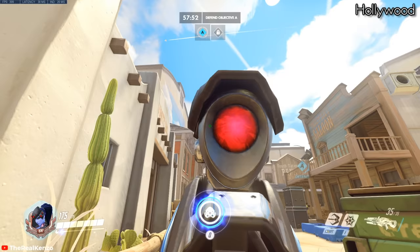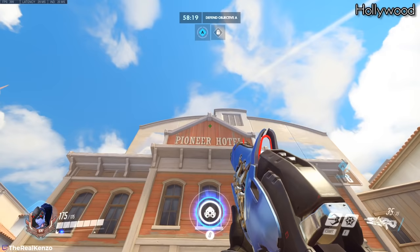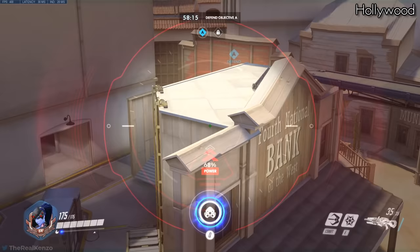Next up we've got Hollywood. This spot is really easy to reach. All you gotta do is simply stand a couple meters right in front of the entrance, then aim up at the top of the building and you should attach yourself to the top.